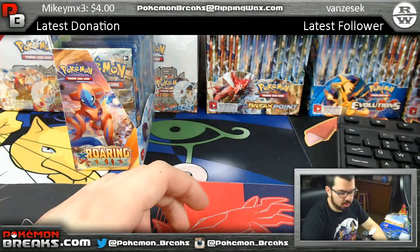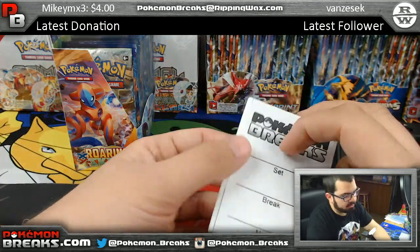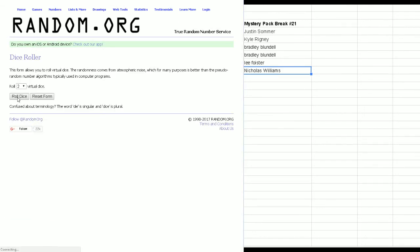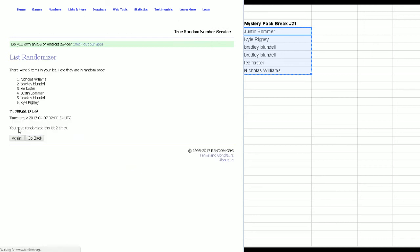Alright guys, it's time! This is going to be mystery pack break number 21. We've got Justin, Kyle, Bradley, Lee, and Nick — five names, six spots. We're going to roll a pair of dice nine times to randomize the list of names and give us an order.